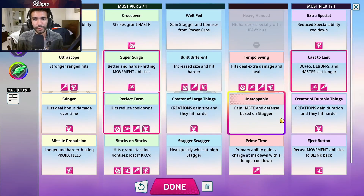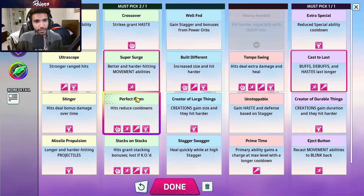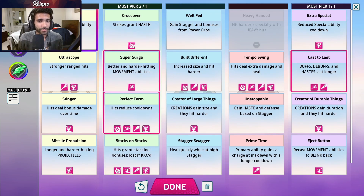Next up is Era. The only mandatory training is cast to last — your primary and secondary ability are both buffed by this and they're both extremely strong, so always take it. For the green slot, it's pretty flexible and you can take any of the green ones. Perfect form is really good for getting more spacebars off with multi-hits from tornado and more right clicks. Super surge buffs your movement ability which is good for both you and allies. Stacks on stacks is good because Era is more of a scoring support forward — more speed helps you pass, catch up to the puck, all of that. Crossover is also extremely strong for the same reason. Personally I've been liking super surge with either perfect form or crossover.